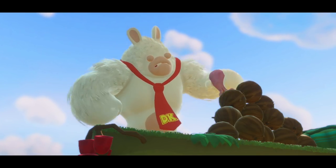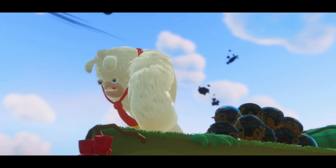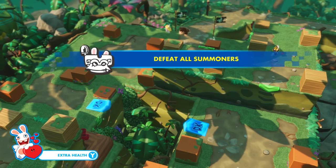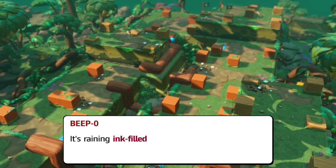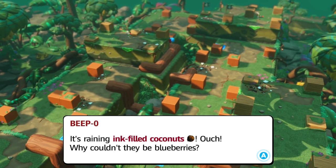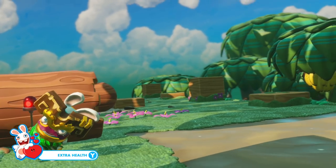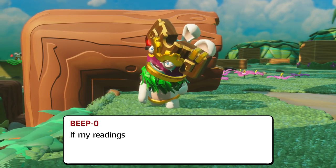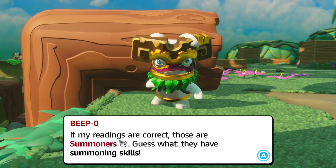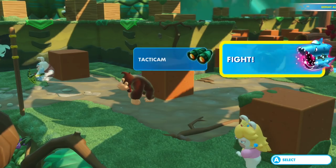Oh my gosh, look at him — ew, no, no! The objective is to defeat all summoners. He's somewhere dropping ink on us and we do not want this ink. It's raining ink-filled coconuts. Why couldn't they be blueberries? There is a summoner and incorrigible invokers. Those are the summoners — guess what, they have summoning skills. We must defeat all the summoners, otherwise we'll fight an endless battle in the coconut rain.